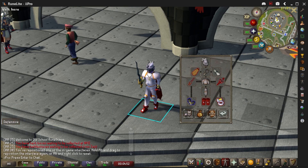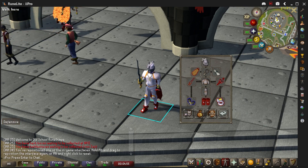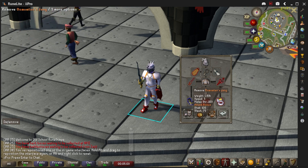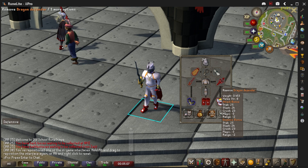I will be bringing the Osmumten's Fang, the Bonecrusher Necklace or Bonecrusher, Barrows Gloves, Dragon Boots, Berserker Ring Imbued, Proselyte Body and Legs, Dragon Defender, Rada's Blessing, Fire Cape, and the Slayer Helm.